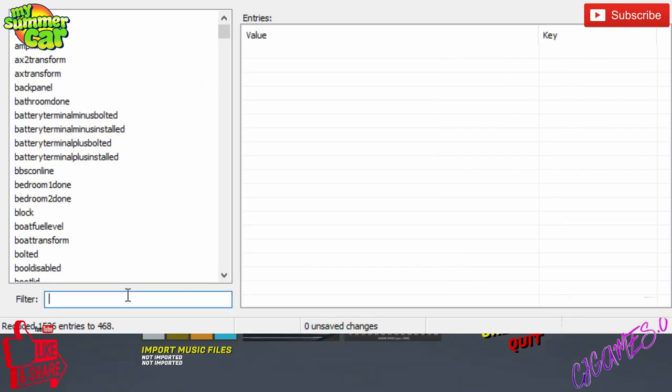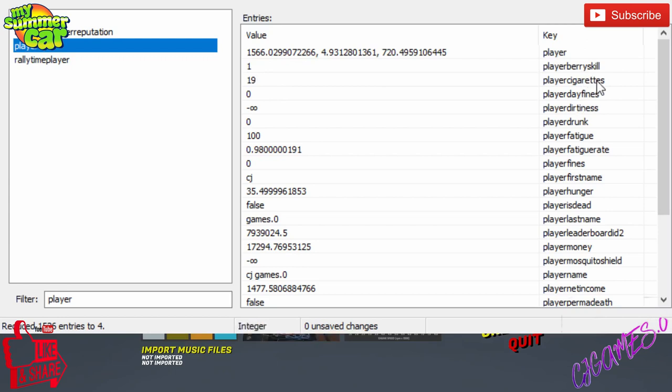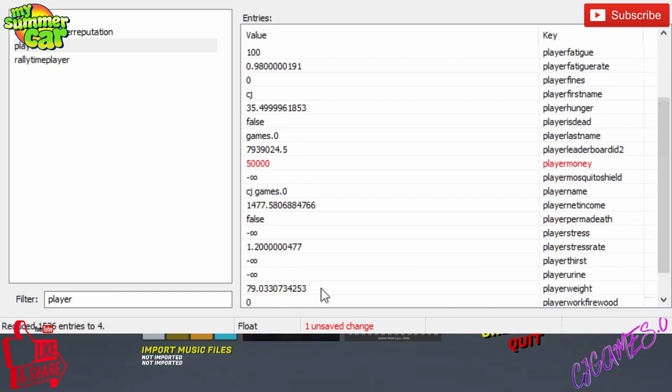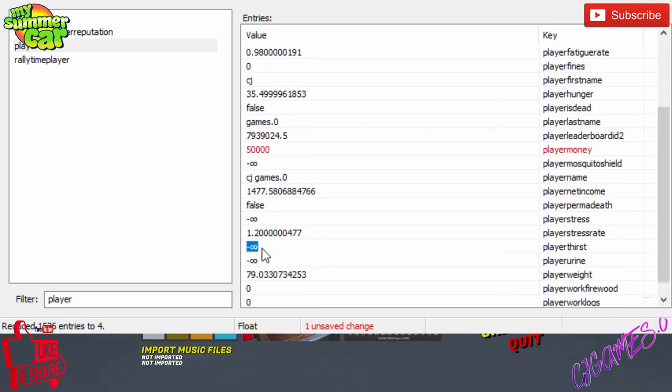It also has other perks — if you want to start the game with a little extra cash, you go on to your Player section. You've got your berry skills, how many cigarettes you've got, your dirtiness, if you're drunk, your fatigue, fines, hunger — everything's here and you can just change the numbers. We've got 17,000 money — if you want to buy all the parts and get straight into the rally part of the game, change it to 50,000. There are also buttons that make certain stats unlimited.